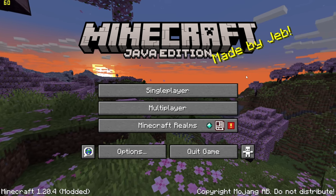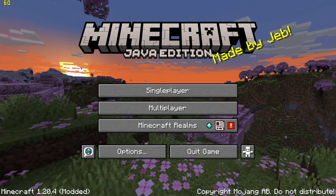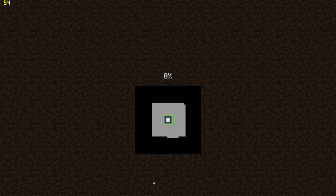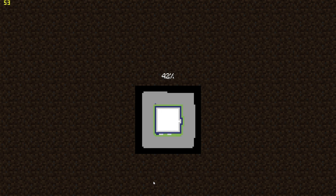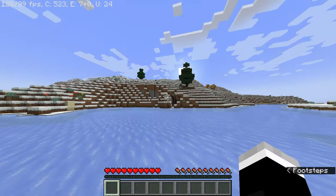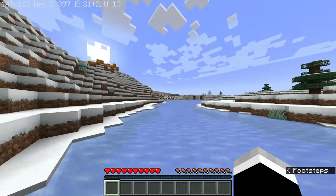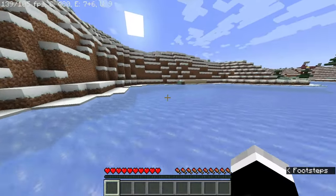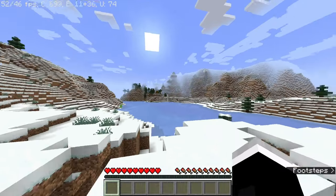Our next game is good old Minecraft. We're on the latest version of Minecraft with the latest version of Optifine, just to maximize performance and also for shaders. I know this game is mostly CPU bound, but as soon as I turn on shaders it's going to become very quickly GPU bound. We're doing pretty good — we're definitely GPU bound now because my CPU would be getting a couple thousand FPS with this. This is technically a high refresh rate experience on the GT730.